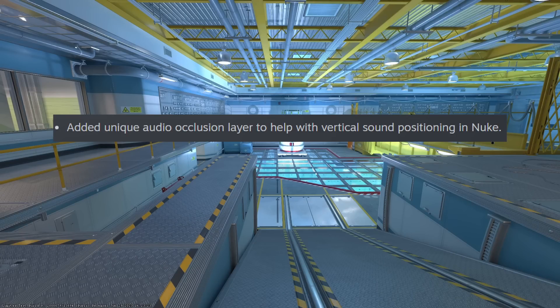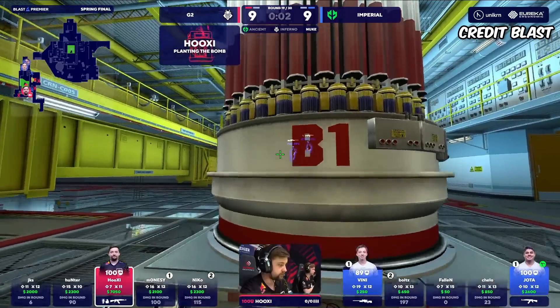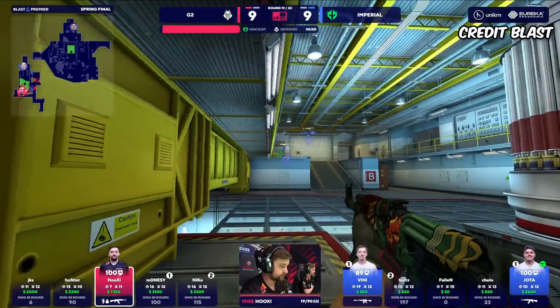CS2 also added a unique audio occlusion layer to help with vertical sound positioning on Nuke. This was added so teams can no longer pull a G2, as seen done here by Imperial.